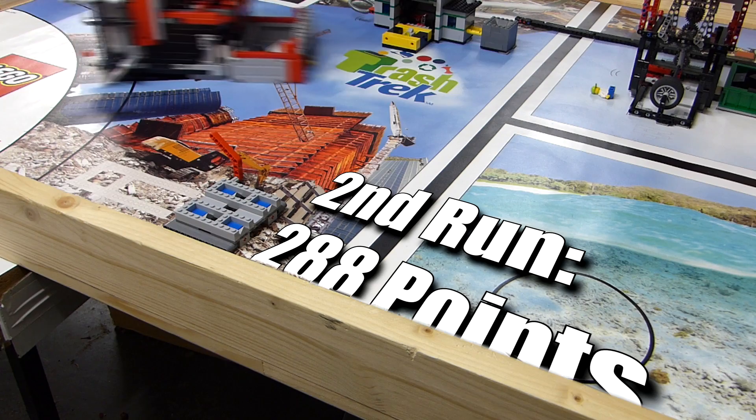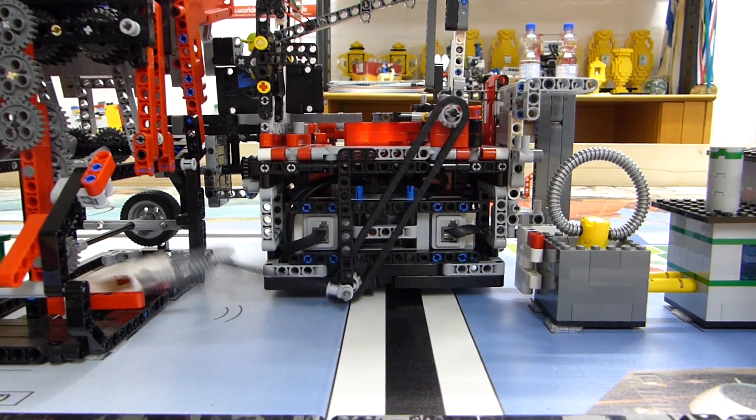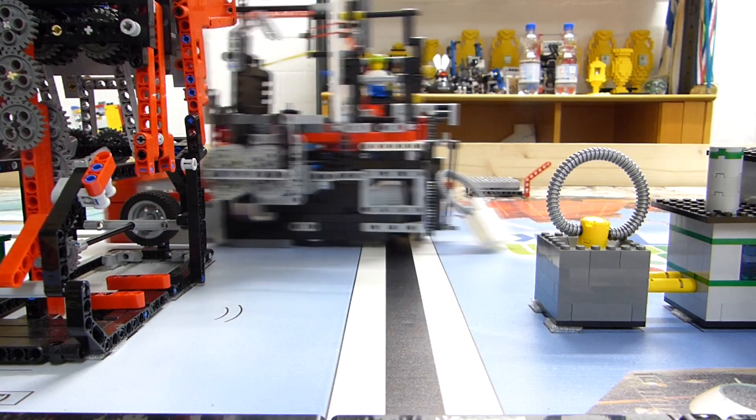Our second run results in 288 points. The first part is to drive next to the factory and deliver the methane into it. After that, we pull the plastic bag out of the sorting mission so we can sort.